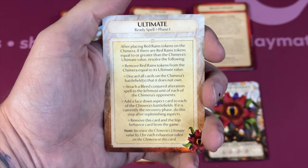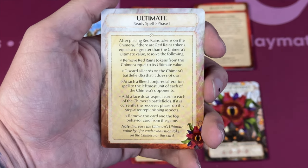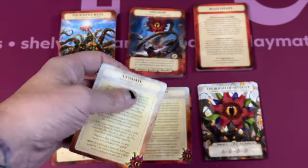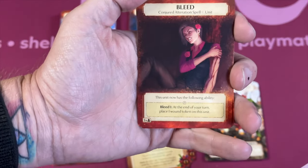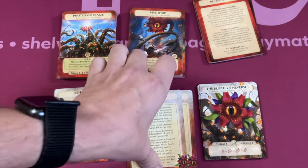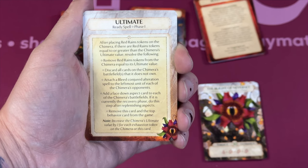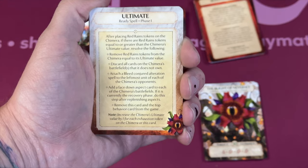You remove Red Reigns tokens from the Chimera equal to its ultimate value. Then you discard cards on the battlefield that it does not own, clearing up any weird stuff on it. Then you attach a Bleed alteration spell to the last most unit on each of the Chimera's opponents. Bleed is one of the new conjurations — at the end of each of your turns, it puts a wound on your unit, which is rough. This also adds a face-down aspect card to each of the Chimera's battlefields.